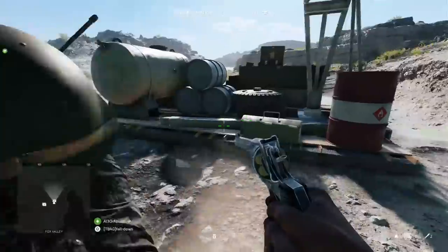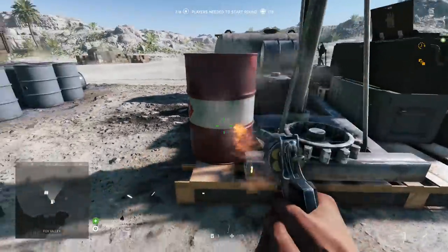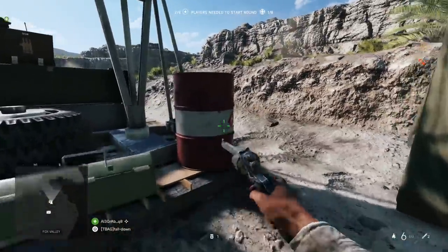Now back to Battlefield 5 — did you know that if you shoot those red barrels near resupply stations, there are little flames spewing out of the bullet holes? You can do this several times before it explodes.